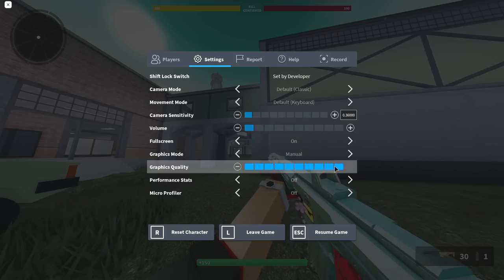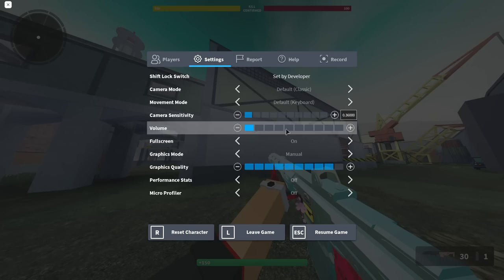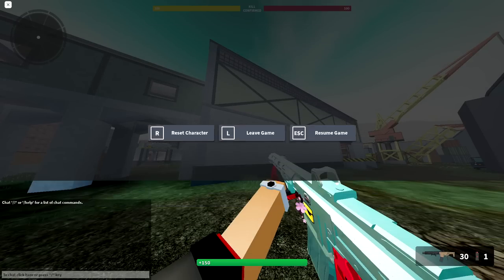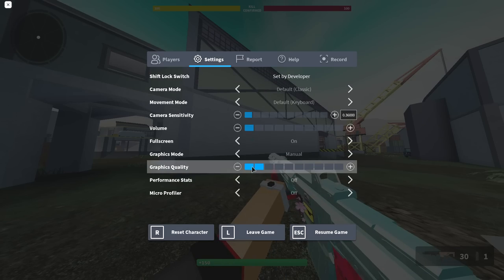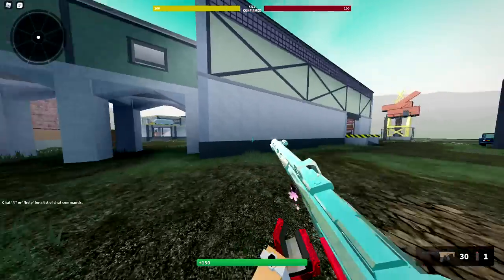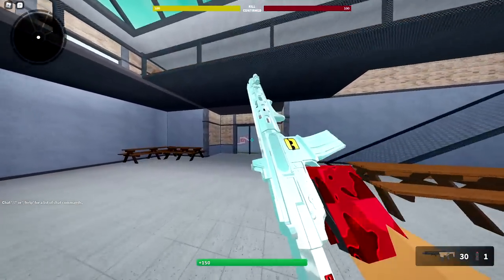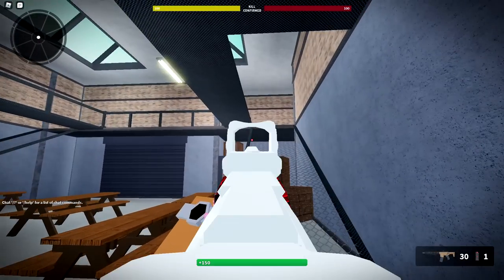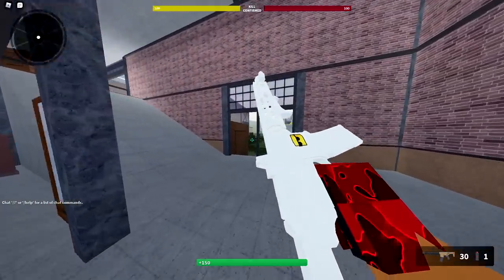If you turn down your graphics settings the camo changes quite a bit — even going down by one you get more glare on the weapon. Going further down is where it really starts to change, giving a lot of gloss. In buildings it looks almost purely white, which is awesome. If this were just a standalone skin I would actually use it. If you want a color-changing look, lowering your graphics is pretty much how it works.